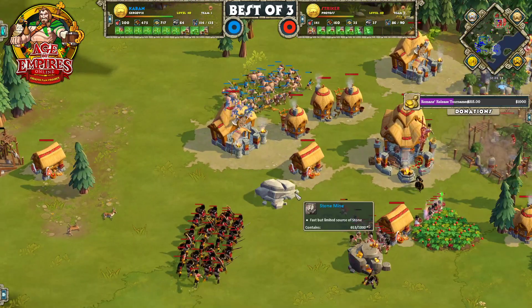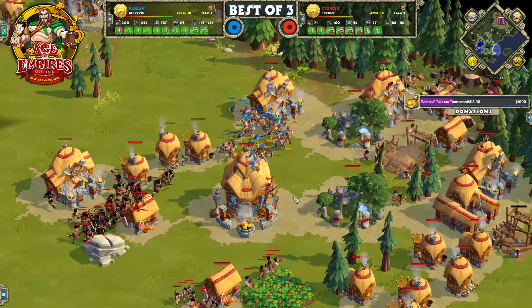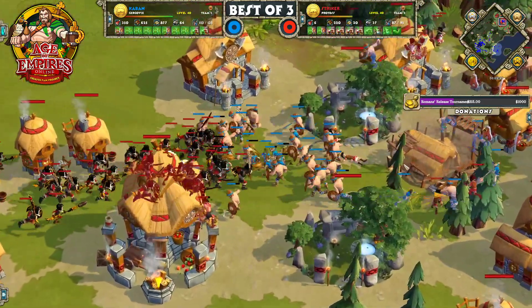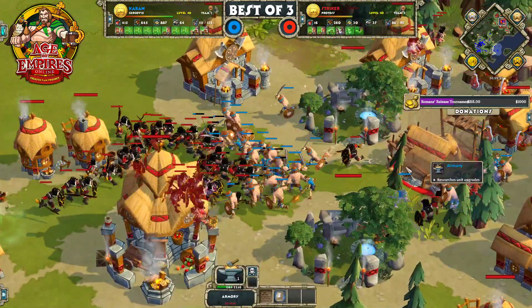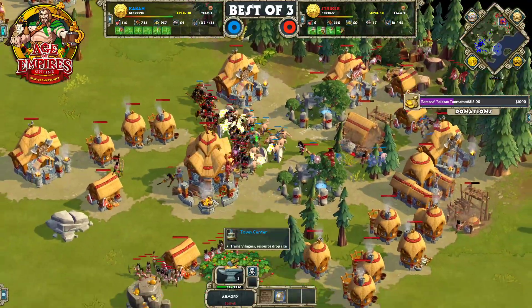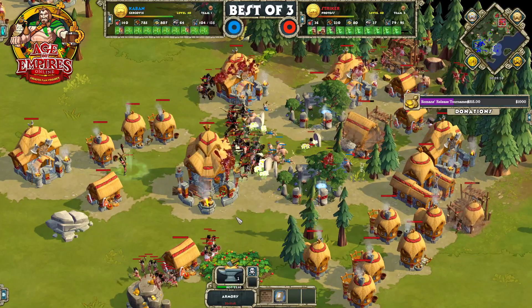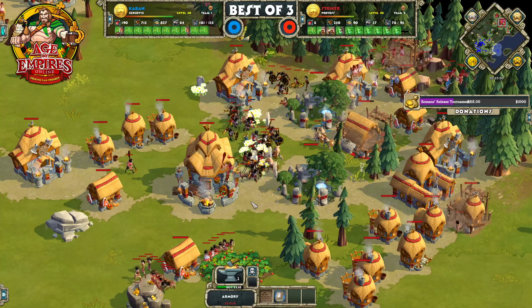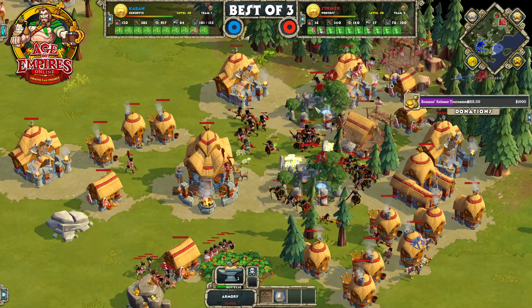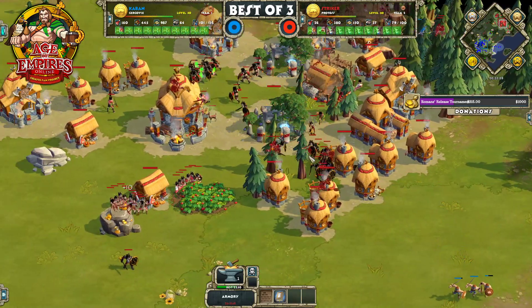Here comes Caban pushing in to get some damage, and it looks like he's going to get pretty deep into Stryker's base — should be able to deny this armory. But now he's a little out of position. Stryker has the positioning and has Caban's units completely trapped in his base. Caban didn't really get anything for that except losing his entire army. Maybe a bit of an ill-advised push there — at least, pushing so far into his opponent's base.